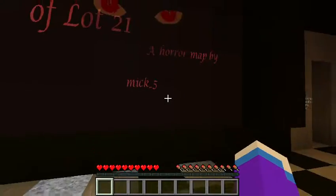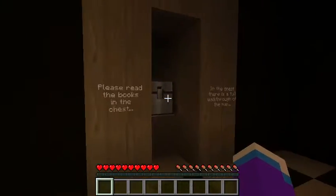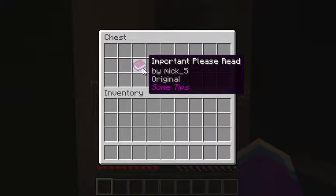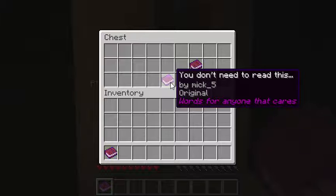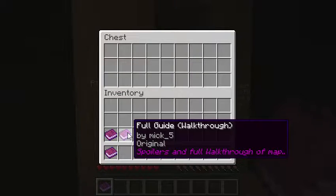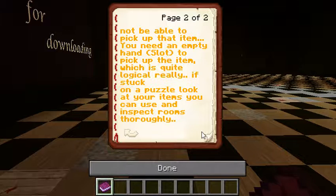Oh — 'Mic Five Format' by Mic Five, there it is. Please read the books in the chest. Okay, this is important: throughout the map you will find items you can pick up. If you have an item in your hand, you will not be able to pick up another item — you need an empty hand slot to pick up the item, which is quite logical. Stuck on a puzzle? Look at your items and inspect them thoroughly.